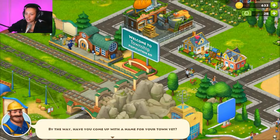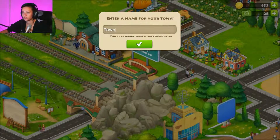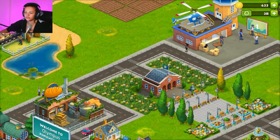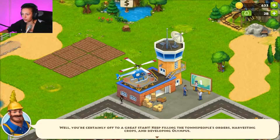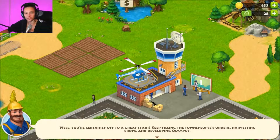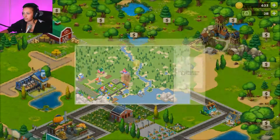Have you come up with a town name yet? Hmm, we need something real good. I know what — I am Athena, so... Olympus! Yes, that's what I named it — Olympus. We've got something to send out, our only bread. Let's plant some more.